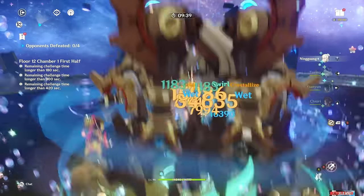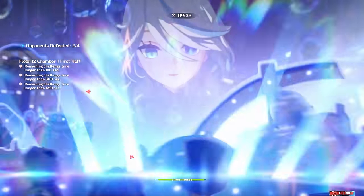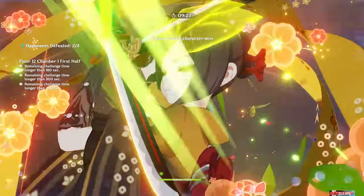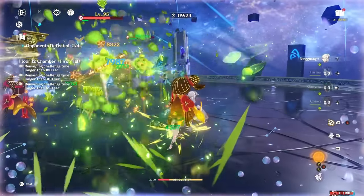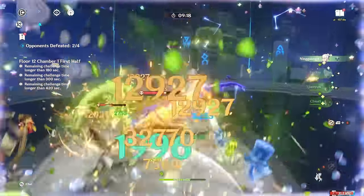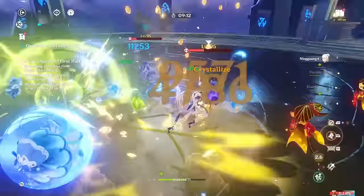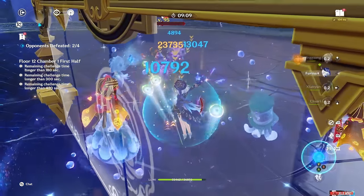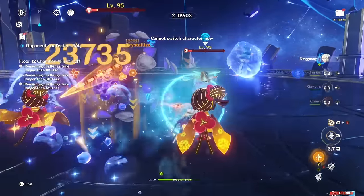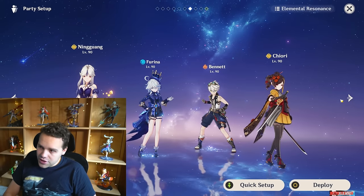I didn't like it as much as plunge Ningguang with Chiori, because Bennett is only buffing Ningguang there and Ningguang's damage isn't that crazy — but having Shenyan buff Ningguang for plunging, with plunging being so much stronger than her normal and charge attacks, actually felt pretty good. It doesn't come close to Navia but it does feel solid. I tested Zhongli and Bennett in Chiori's slot as well, and overall this is the first Ningguang team I would say doesn't feel like cope. Ningguang mains, this might actually be worth it for you.